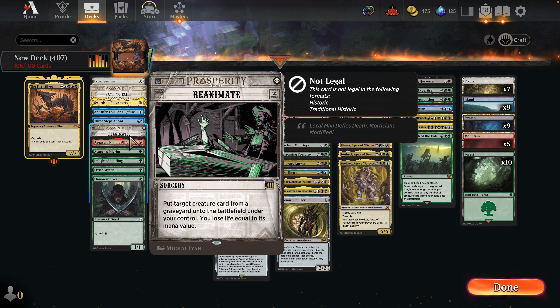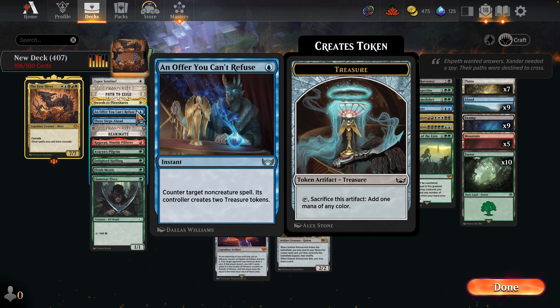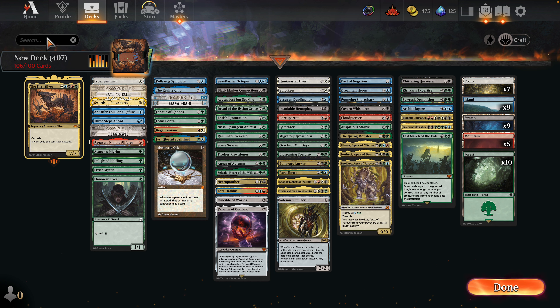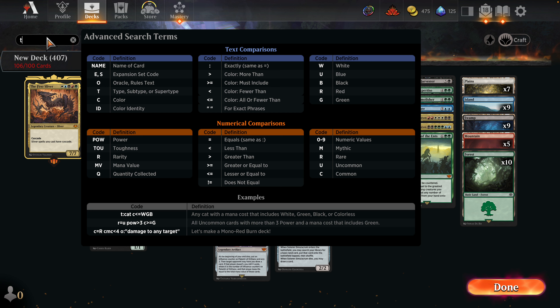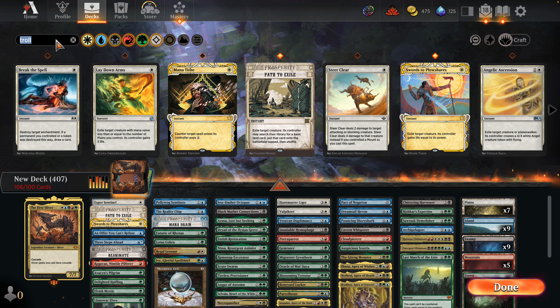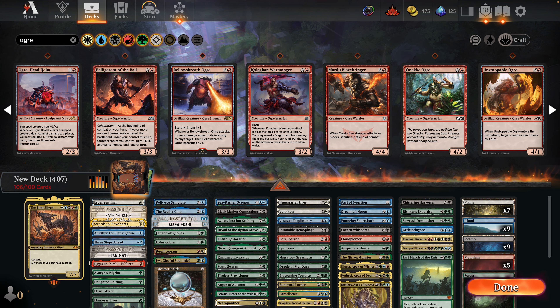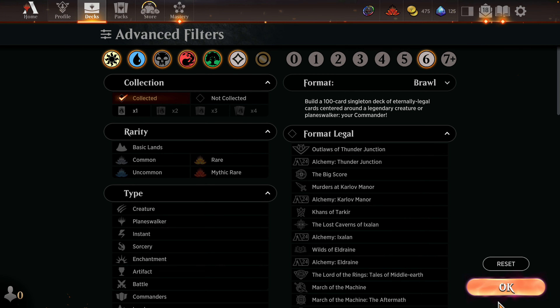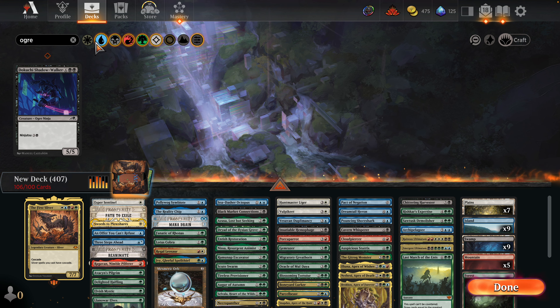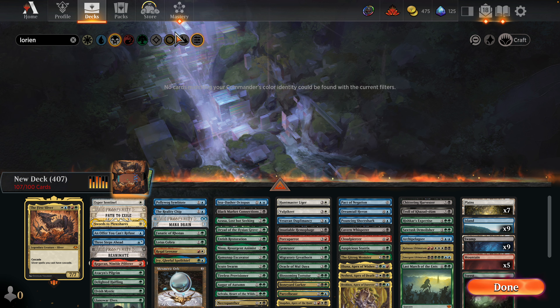Can we get by with one Elvish Mystic and just one Caryatid? I think we're pretty happy with these. I have a Lotus Cobra so maybe a Caryatid is a weird curve — ones into twos. Pact I'd guess you'd probably see as more like a five-drop anyway. We need many more cuts — for green we love all these guys, they're kind of indispensable. Zagoth Mamba — maybe we won't hate getting rid of that.